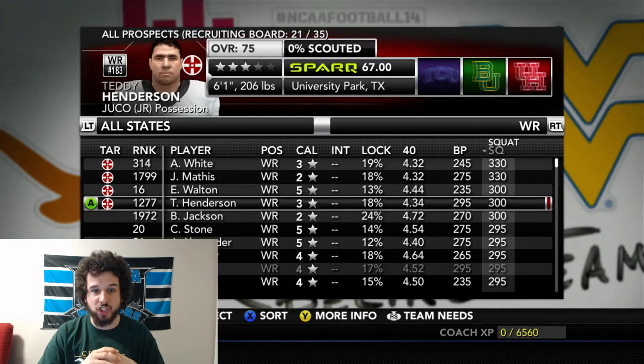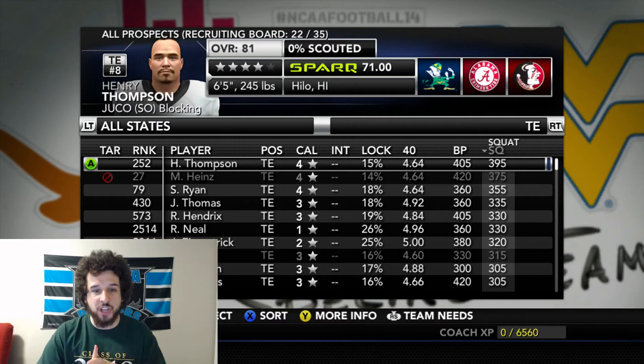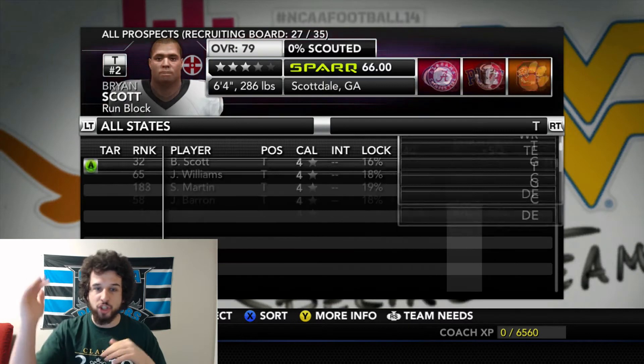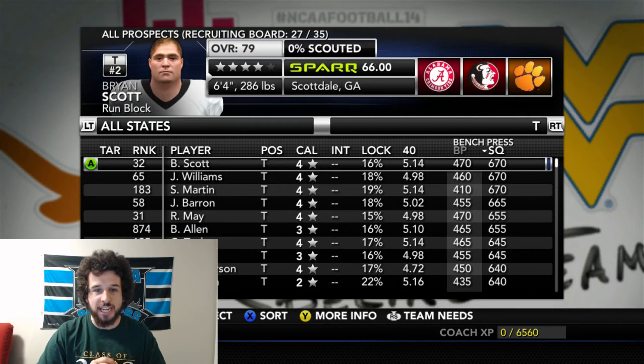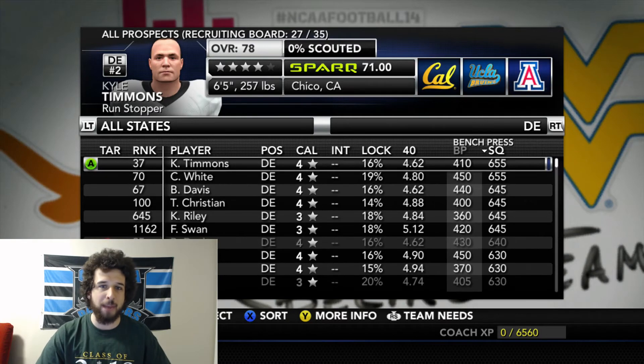Once you've sorted the players by squat from highest to lowest, you can go through individually every single position in the game — quarterbacks, running backs, wide receivers — just go through the whole list of what you need and start recruiting maybe the top five guys that come up once you filter them by squat.